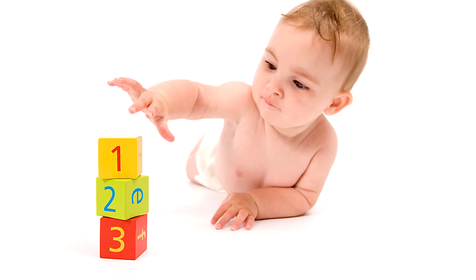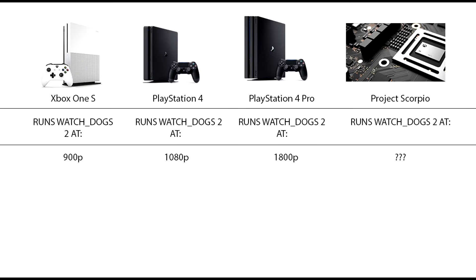So let's make this even more simple. If the Xbox One is the 900p machine, PS4 is the 1080p machine, and PS4 Pro is the 1800p machine, what does that make the Scorpio? Well, let's look at some footage.